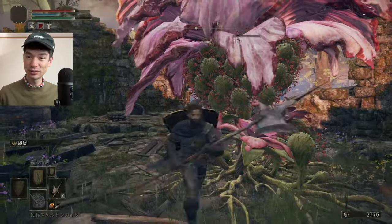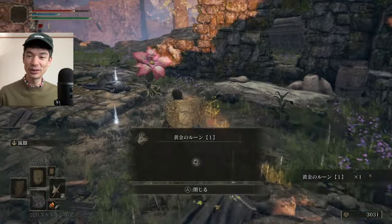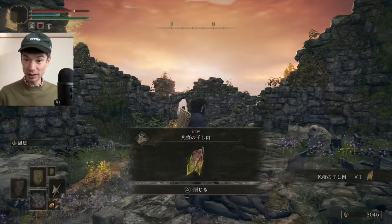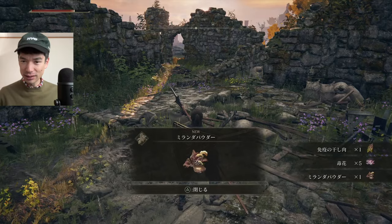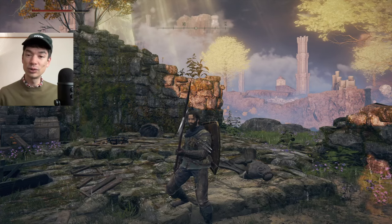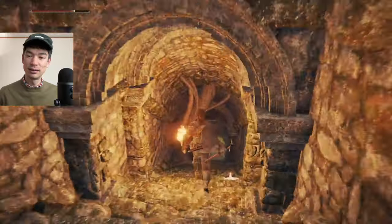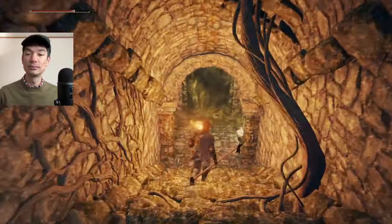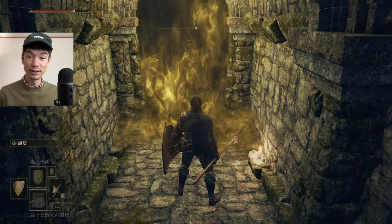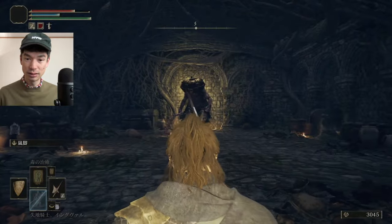I think that'll do it for the flower. I was wondering if that was a one-time boss, but no, it regenerates. We got some dried meat and Miranda powder. Also in these ruins, I found a basement, so let's go in here. We got a boss door, and let's summon skeletons again. I have the knight guy highlighted, but again, I don't have enough FP to summon him.